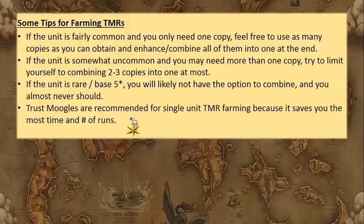If the unit is rare or base five-star, you probably don't want to combine copies at all. Getting that TMR faster isn't worth losing the unit and losing the chance to accumulate more TM. For example, if I have two Noctises I'm not going to combine them just to get one Ring of the Lucii faster — I could keep both in my party and farm two Ring of the Lucii. It'll take a lot longer but in the long run it'll be better.